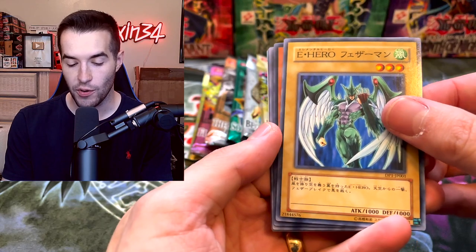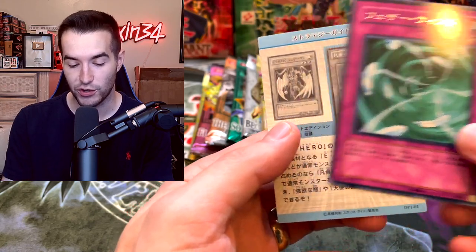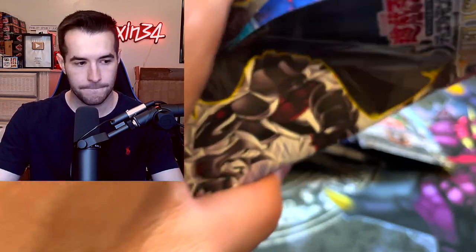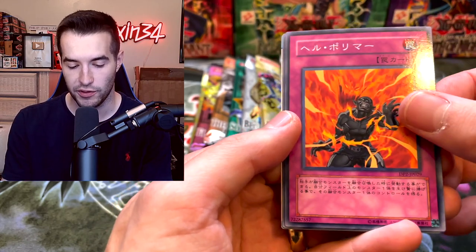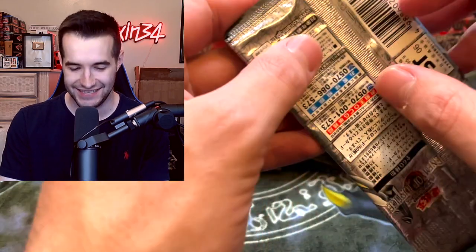From the Elemental Energy pack we pull Elemental Hero Avian, Dark Catapultar, and Sparkman. Then from Duelist Pack Chazz we pull the Chthonian Alliance, Ojama Trio, Chthonian Blast, and XYZ Dragon Cannon. Heading into Enemy of Justice next - if there's an ultimate rare Shining Flare Wingman in here that would be incredible but very unlikely to pull.